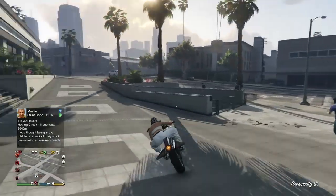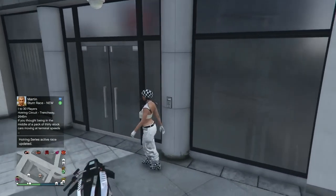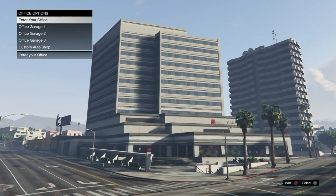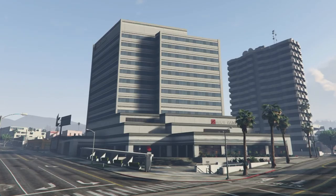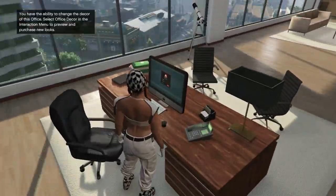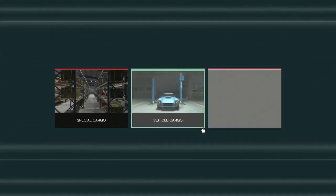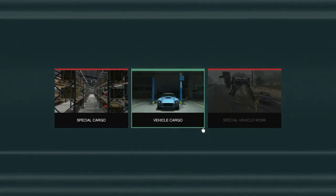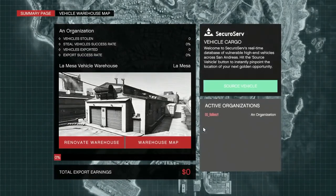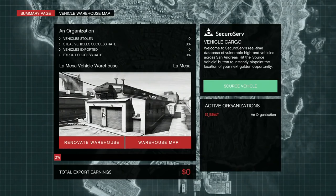I'll put a text tutorial in the description and in the pinned comment on how to do aircrafts if you want that. But right now we're focusing on how to put the Retro in the special vehicle warehouse. What you want to do is go into a public session first — this is from the very beginning. Go to your CEO office, go to your CEO computer, sign in, and then go over to the vehicle cargo menu.